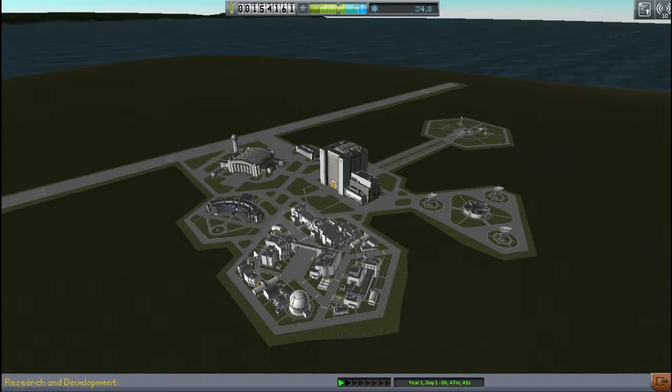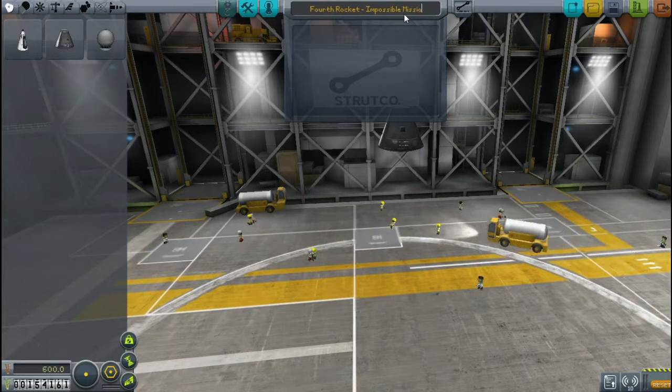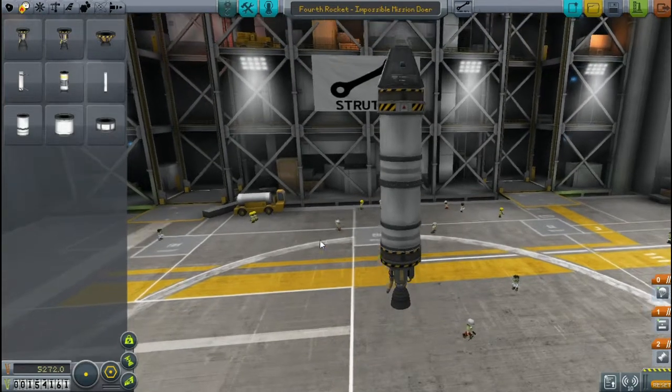So let's get into building this rocket. This is our fourth rocket. This contract seems impossible to complete, so how about we call this the Impossible Mission Doer. Seems like a good name. Hopefully it lives up to it. We couldn't do it with the LV-909. I don't think one rocket's going to be enough for this.